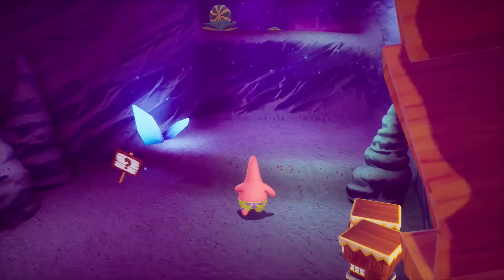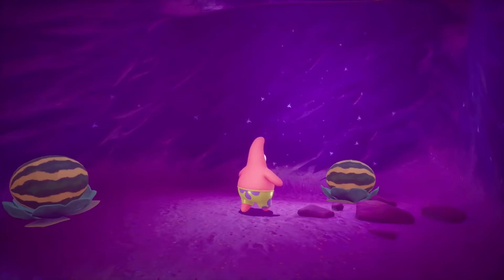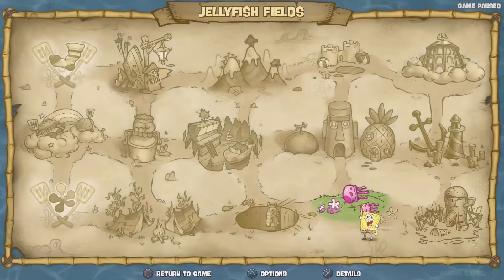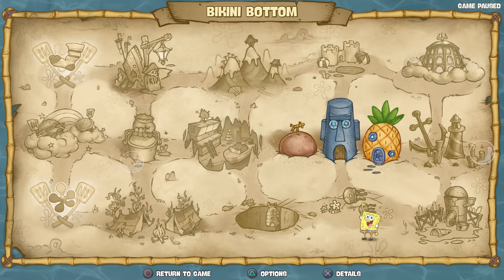There it is — this is actually past where I already was, over here on Jellyfish Fields, or Jellyfish Caves, whatever this is supposed to be. There is a sock up there, so I have to be able to get that somehow. I feel like I ran into that but just couldn't get to it. I should be able to toss this here — yep, there it is! So there's every sock in Jellyfish Fields. We still have lots to do though. Goo Lagoon has two socks missing, so I've got to find out where they are now.